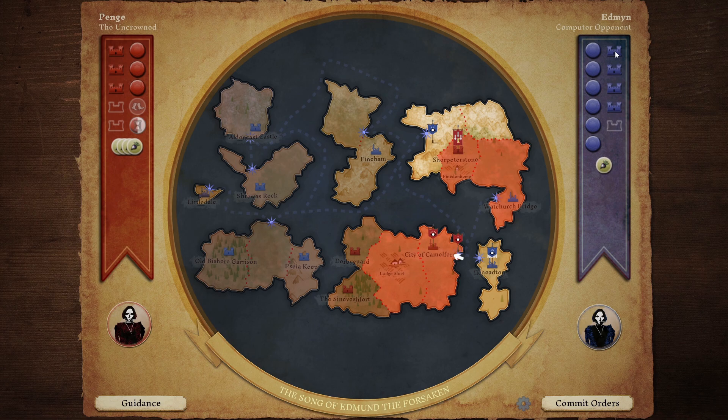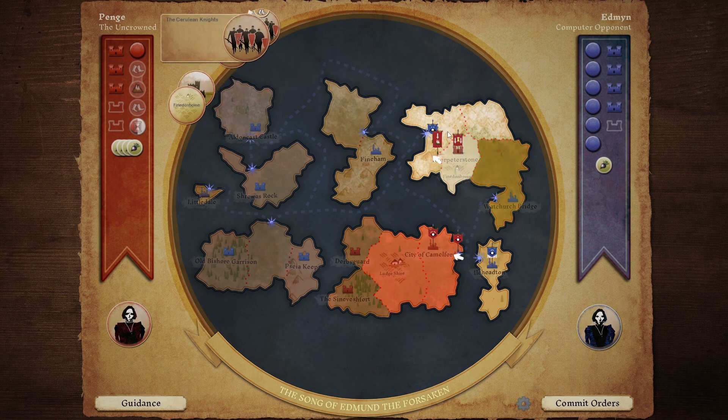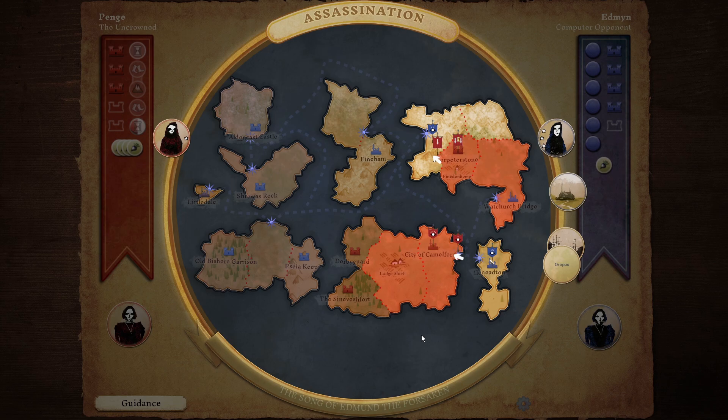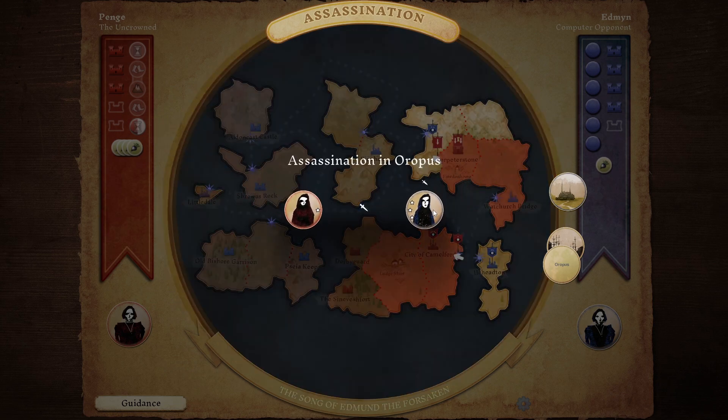They've got four castles - one more and they win. There's one here which we need to try and hold. I think we move these soldiers into that place there, and then from there we could potentially come all the way down here. However we can't train up another unit right now. Moving through mountains takes two action points, so we'll save those action points. Commit those orders. Turn resolution - spy versus spy. Their spy has assassinated our spy! Our little mouse was discovered and killed by the enemy's clever fox in the southeast.